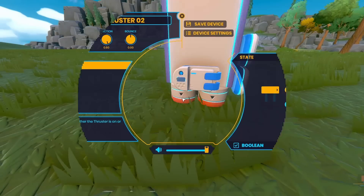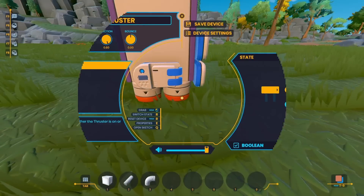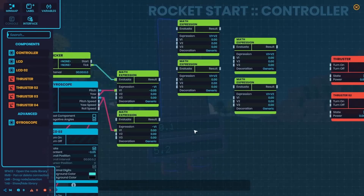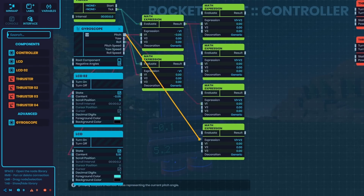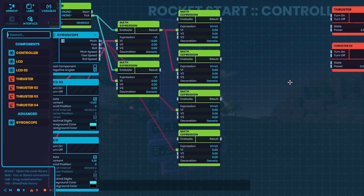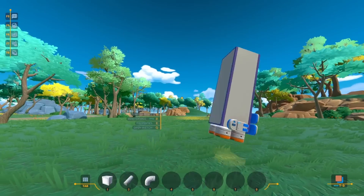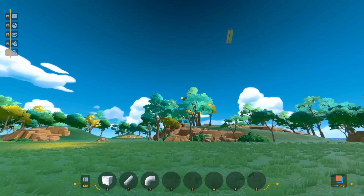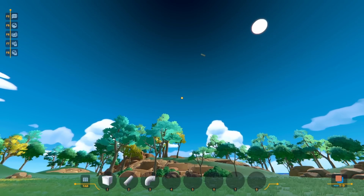To fix the left-right tilt, it was a very similar process. I put in another math expression node set to negate the input, then figured out what thrusters corresponded to what, and meshed all the inputs together with another math expression node. That was a little bit more work than I thought, but after not too much time, you can see it's starting to stabilize. The problem though is it's oscillating back and forth a lot, and even though it's trying to stay upright, it never really gets there.